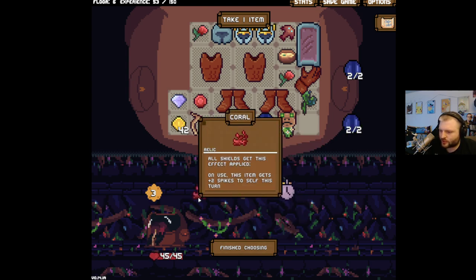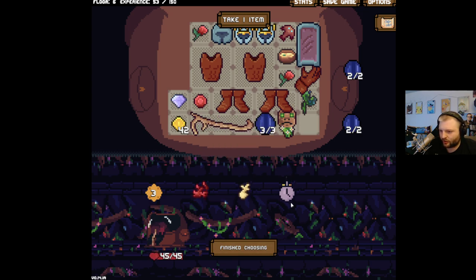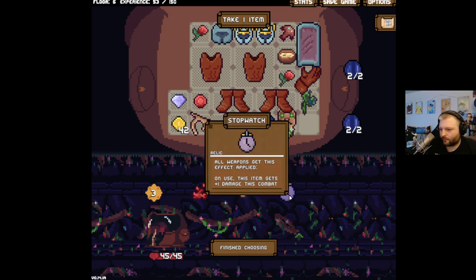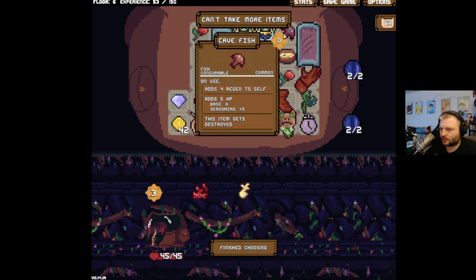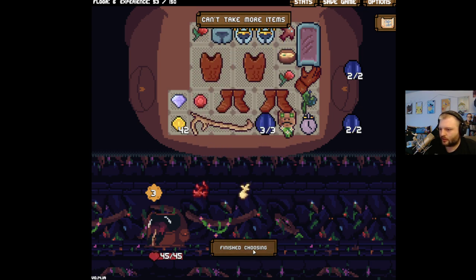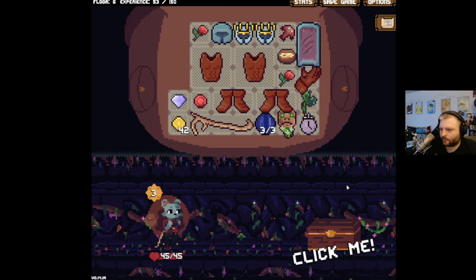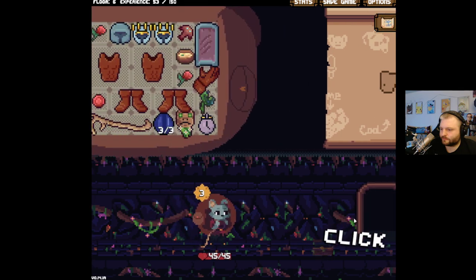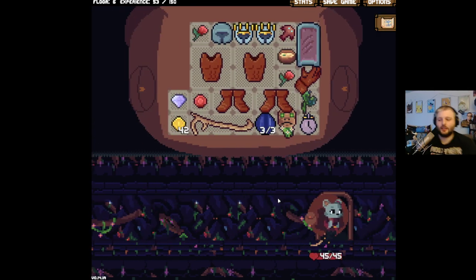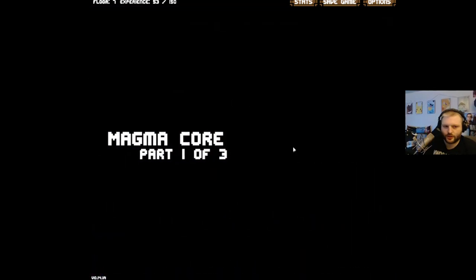On use this item gets plus two spikes to itself this turn — no. On use this item gets plus one damage as combat — yes, yes, yes, that's way better! I like the cactus, I like the thorns, I like the heat. It's almost time to get rid of this money, there's no doubt about it, but I really want a little more.